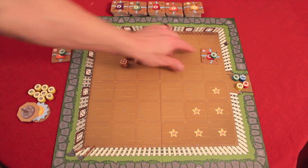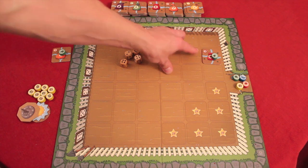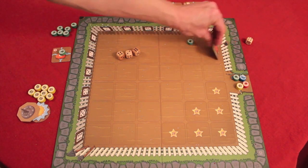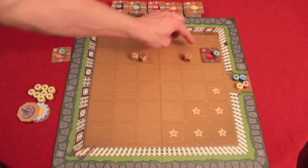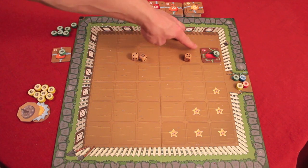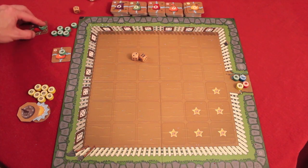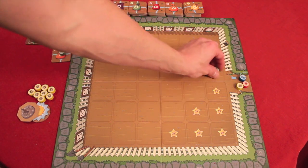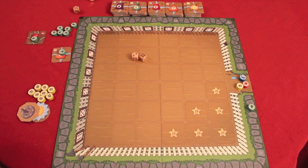You can also water a seed. Anytime you water a seed, you have to use a die of at least that number or higher. So a four would do it — I use this die to water this seed and it's now grown into a vegetable. I can then harvest it using any die that's that number or higher; I'll use a four, and this one gets harvested. It comes off the board and stays on my side as a vegetable, scoring me three points.